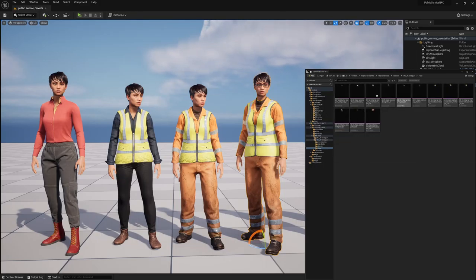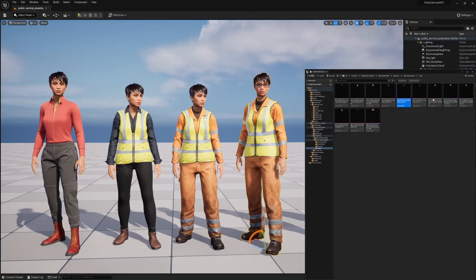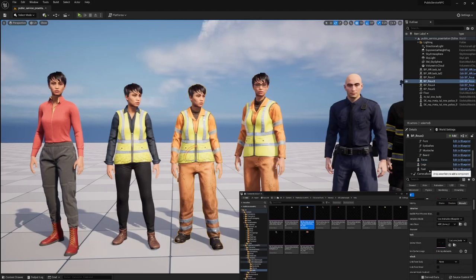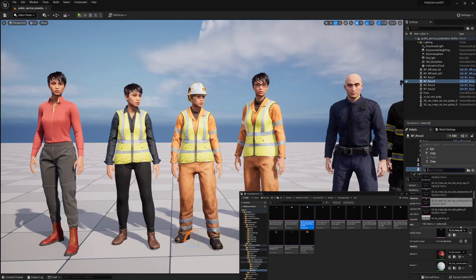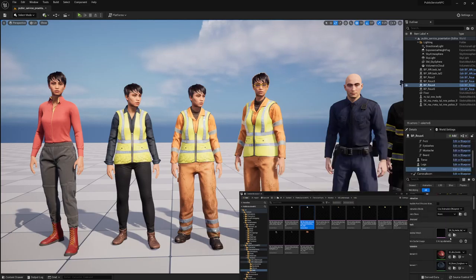We have added different types of heads here — as shown before, the construction head, the army cap for example. Let me add one of these right now. I'm going to use the female construction head and select her. Going to this slot, you can add a helmet here. Then I would remove the groom component because they don't play together right now. Different types of glasses are also added for protection.